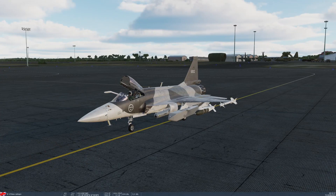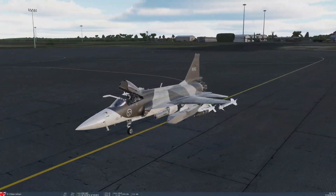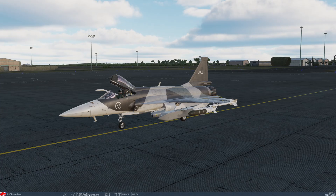Both weapons can be dropped in target of opportunity or pre-planned modes. Target of opportunity uses your current sensor point of interest, while pre-planned mode makes use of PP points 1 to 4 stored by the INS, corresponding to waypoints 36 to 39. The LS-6 can be carried singly on inner and outer wing pylons — pylons 6, 5, 3, and 2. The GB-6, being larger and heavier, can only be carried singly on the inner pylons, 5 and 3. There's not really any pre-setup before getting in the air; we'll demonstrate PP point creation in the air.